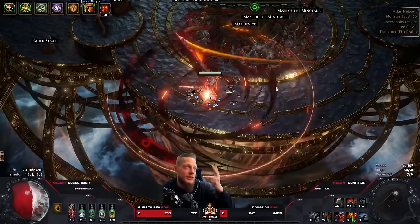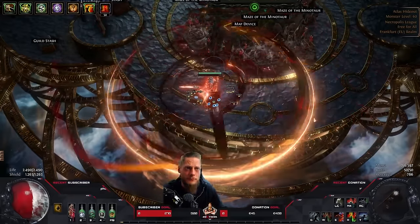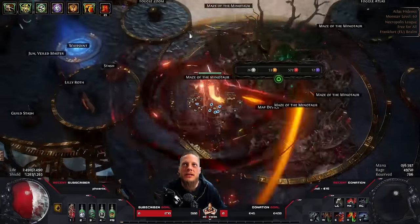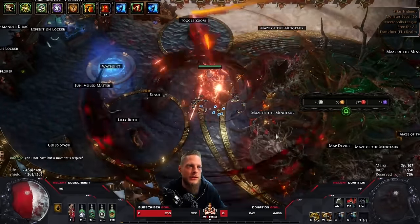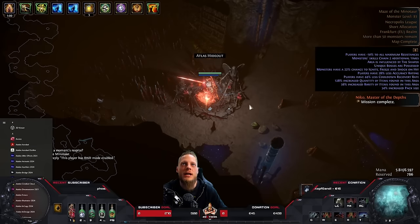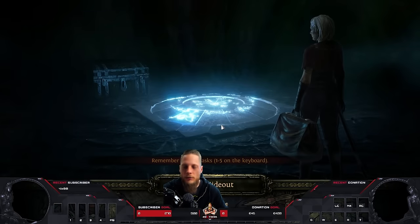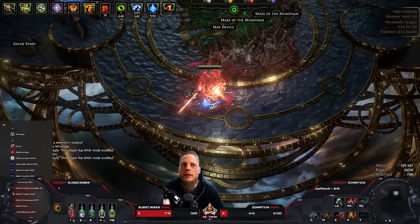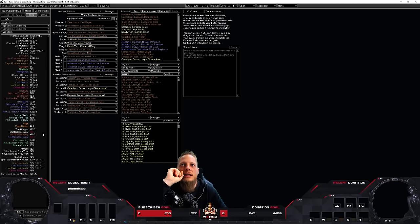We also run Berserk, meaning we have two sources depleting our rage all the time. So I cannot even get it to deactivate right now. If I just throw everything in we could probably deplete it a bit faster, or we enter a map and it's gone — that's actually even better. Currently I have 42 rage regen per second, and I could go up to like 60 rage per second with something like an Atziri's Foible.